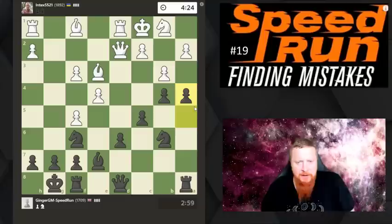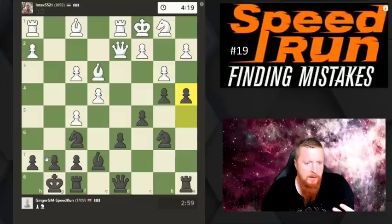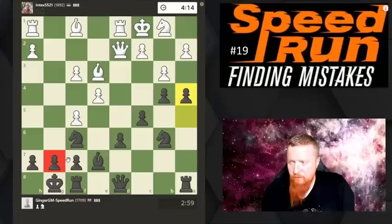He's defended against my mini threat, but now I have a hook. Whenever your opponent moves a pawn in front of their king, you see a hook and think: how can I get into that hook? The natural idea now is to use that and he plays very quickly. He moves his knight in - is he going to checkmate me down here? These kind of positions are so much fun. That knight is too strong, I'm going to eliminate it. It's all about the tempo.